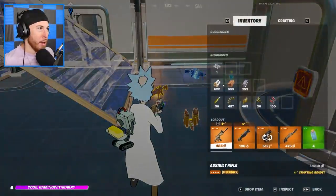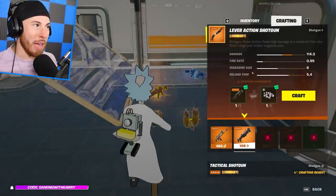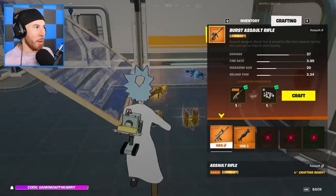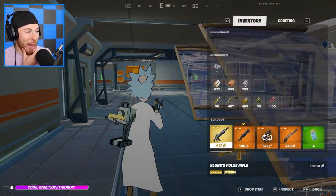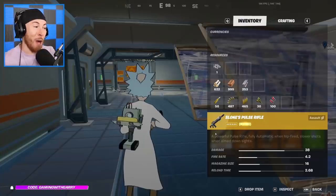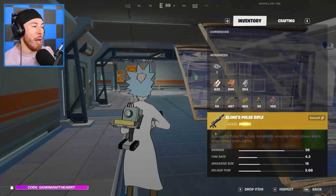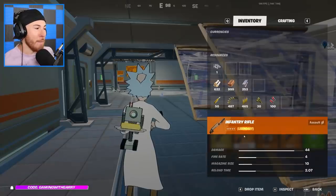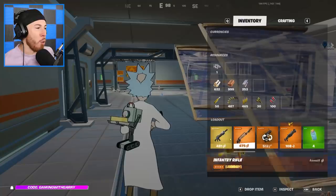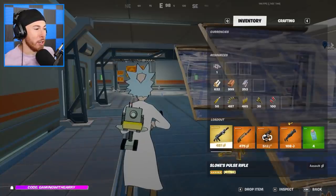Okay, first things first — there are new crafting ingredients and you can actually side-craft now as well. With upgrades, you can make lever action shotguns, burst assault rifles, and so much more. But we are here for Sloan's Pulse Rifle. This pulse rifle is a brand new addition to the game, similar to Tony Stark's rifle. It's fully automatic when hip-fired and slower shots when aimed down sights. The damage is 38, fire rate 4.2, magazine size 16, and reload time 2.68.